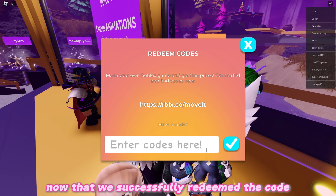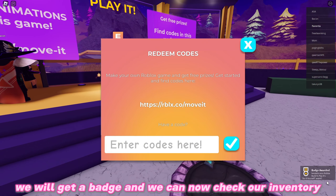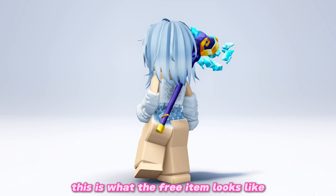Now that we successfully redeemed the code, we will get a badge and we can check our inventory. This is what the free item looks like.